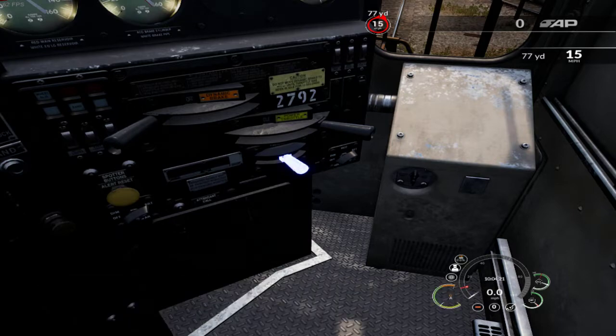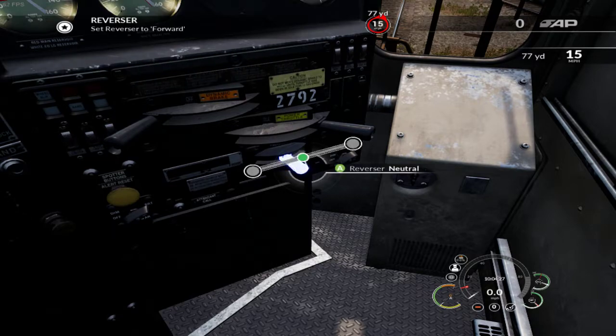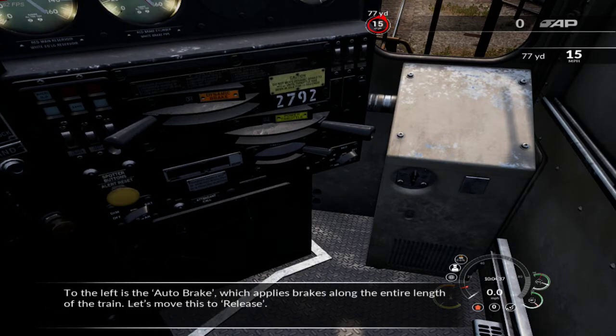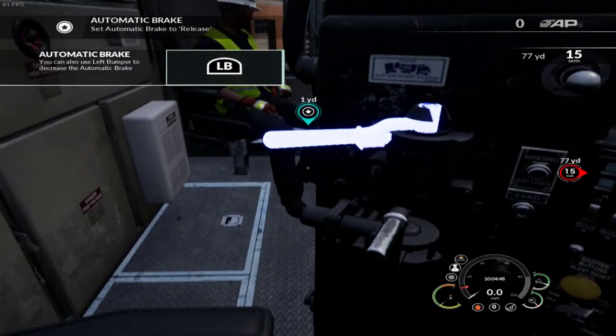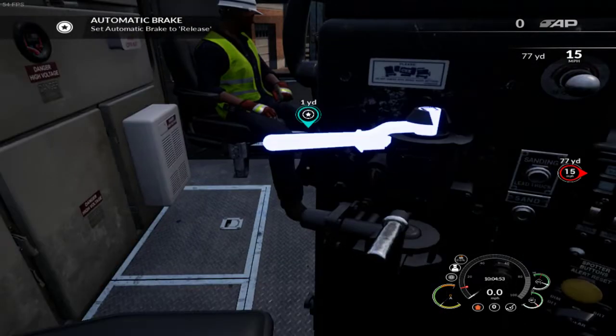Okay, there it goes. It looks like they did change some things — made things a little bit better. To the left is the auto brake, which applies brakes along the entire length of the train. Let's move this to release. I don't remember all of this — maybe a little bit more computer friendly or whatever you want to call it.